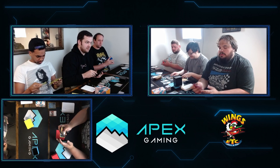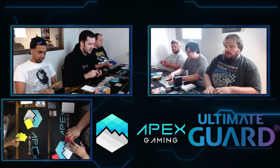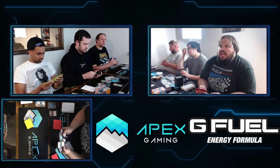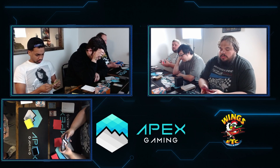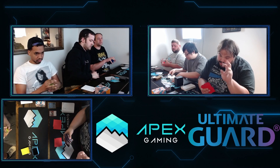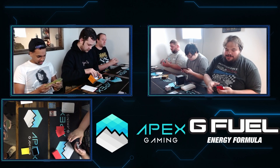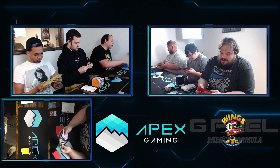Let's start with Yusuf's sideboard. We see two copies of Swan Song, two Mystical Dispute, two Disdainful Stroke, two Extinction Event, two Ray of Enfeeblement, one Noxious Grasp, one Duress, and three Reckoner Bankbuster. Swan Song is a nice one in the Alteration deck because you give your opponent the creature that you can then alter into your Archfiend. Disdainful Stroke is going to be excellent against Fires of Invention. Mystical Dispute could come in too. The extra Duress is good, and the Bankbusters are another way to generate card advantage and eventually become a threat.